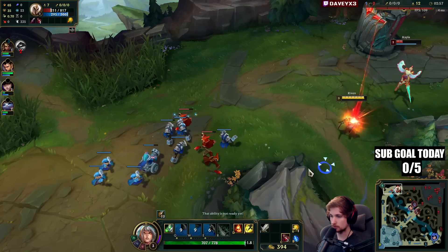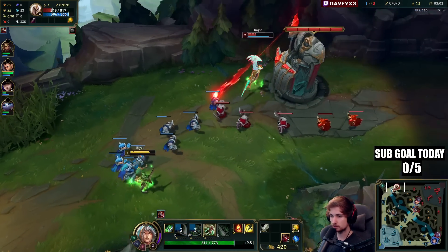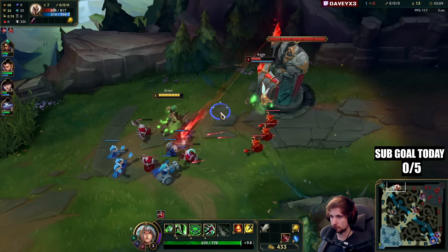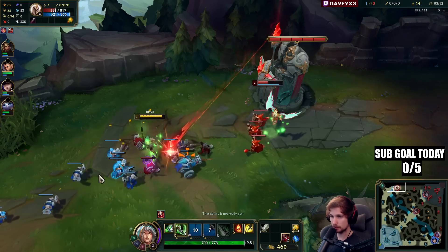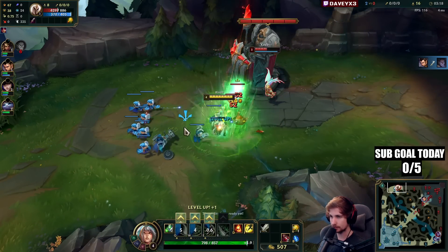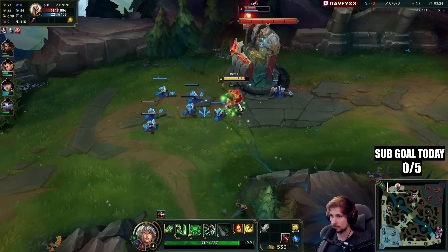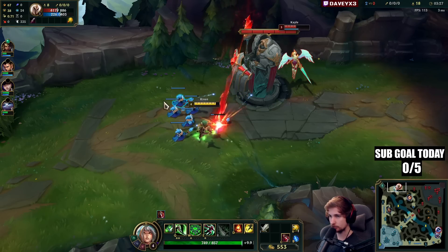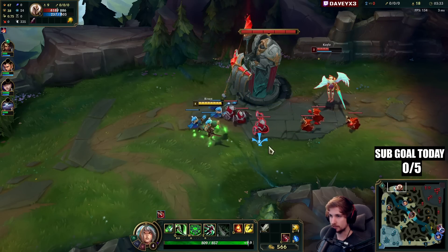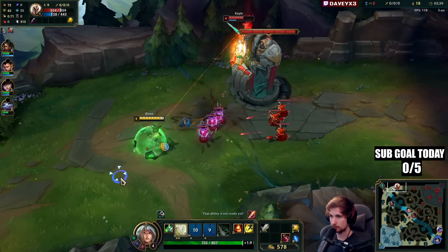Nice, good try — actually took some damage from the turret but that's fine because we can dive her right now. Smart, she didn't go for it. I was thinking about double casting right there and it would definitely kill her, but she could flash away. She has bone plate right now so I can't dive her — as I said, if she has bone plate you can't dive because she's too tanky. We need to proc that first. I'm staying close to the wave; if she tries going for CS I'll try to rocket her.